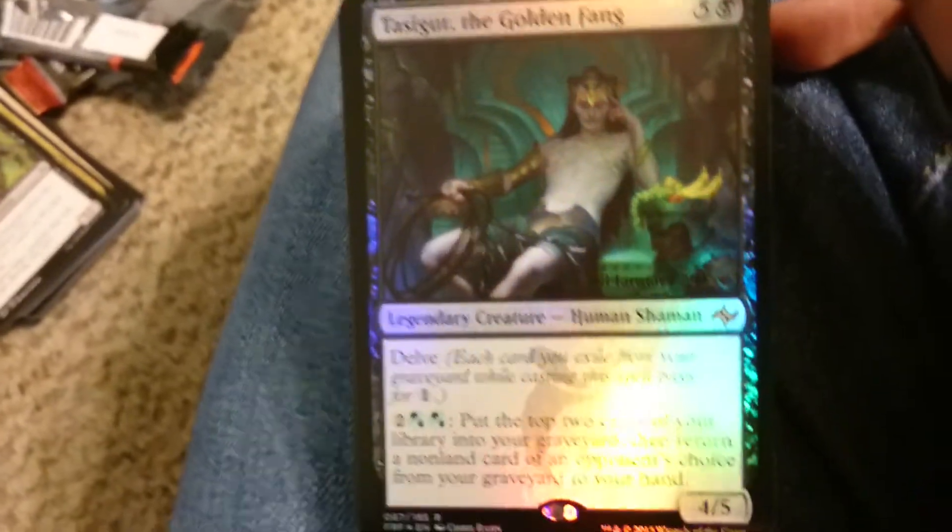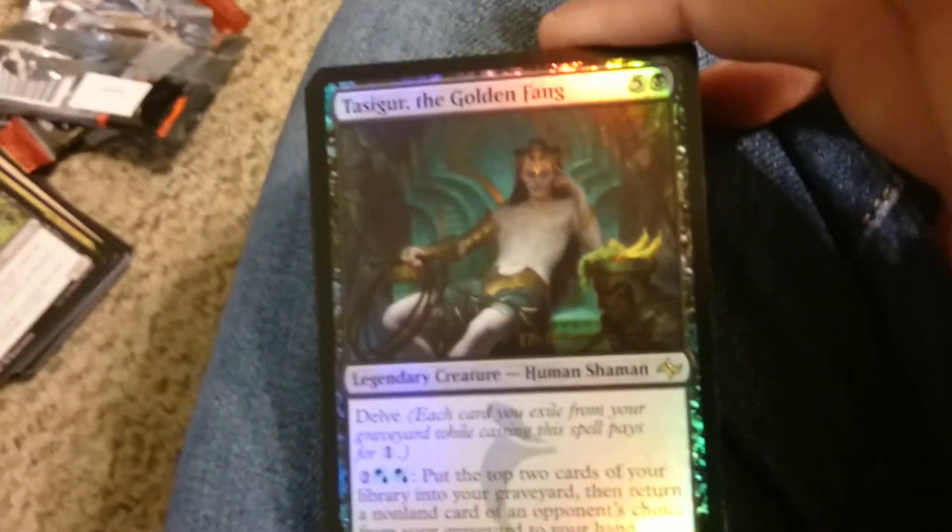I got a holographic, holographic Golden Fang, and last I heard he's sitting at like 15 bucks, so that's kind of a happy pull there. Got my money's worth here — $25 in this pack out of 2 cards, kind of nice.